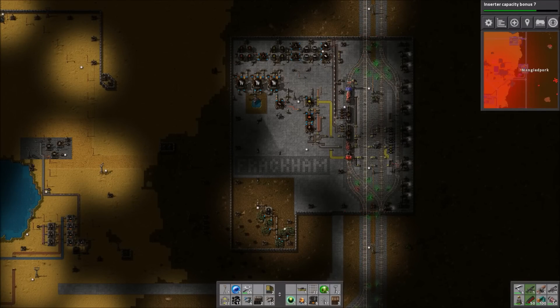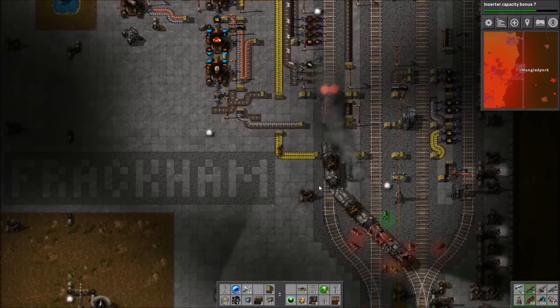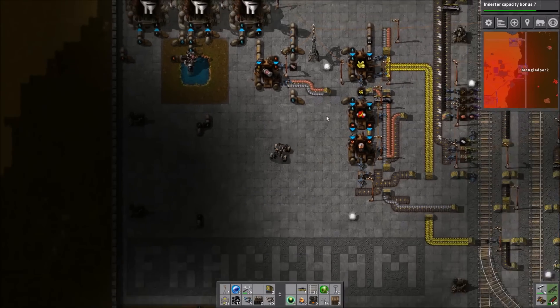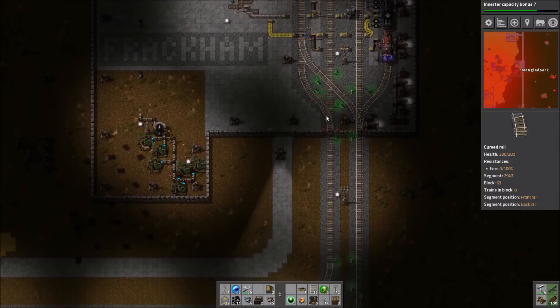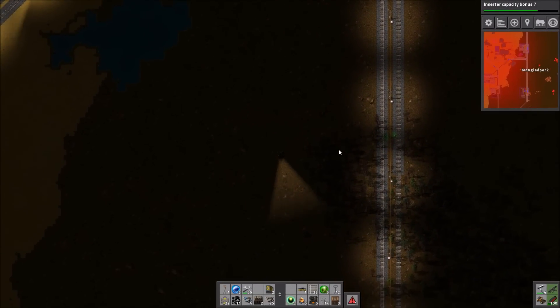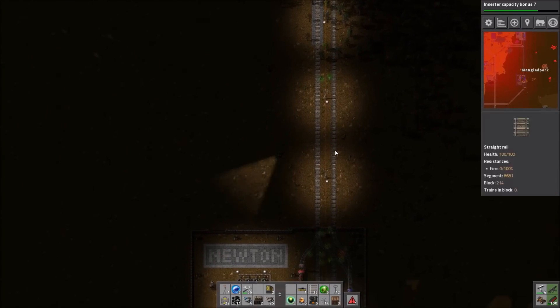Hello, I am Bentham and welcome back to Factorio Towns. In the previous episode we finished off by setting up some new defences on Fracken, which hopefully will be able to deal with the biters a little bit better than the system has been so far. We now have a whole bunch of flamethrowers that should prevent the biters from getting so close to the turrets anymore.